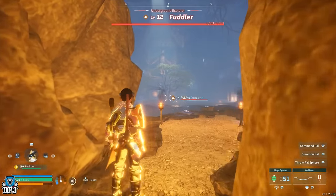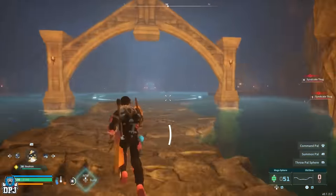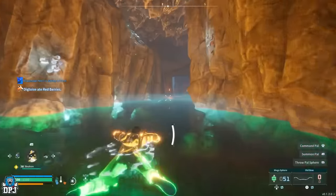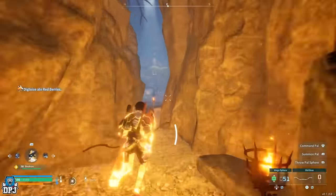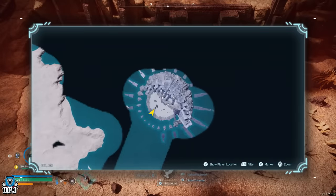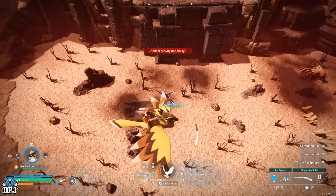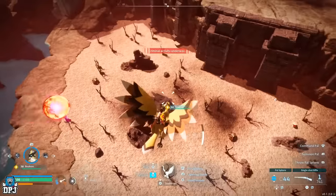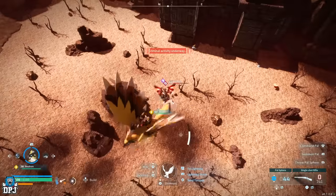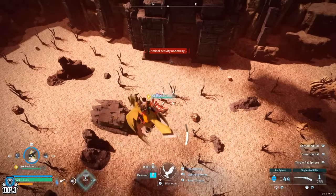Did you know you can rotate dungeon bosses by simply running away from the area and running back? This is useful if you are looking to catch a certain alpha Pal. This technique also works with Pals in the open world. For instance, the top right corner of the map is home to some of the best Pals in the game. By doing a full circle of the map, the Pals respawn, and 85% of the time they will rotate to a different kind of Pal altogether. Keep doing this until you find the one you are looking for.